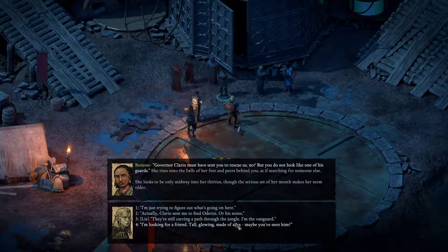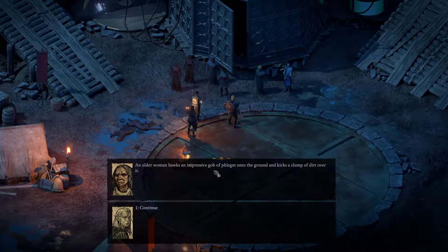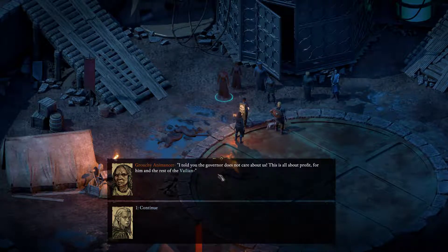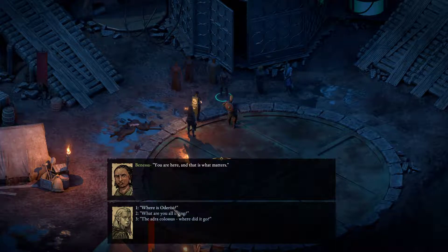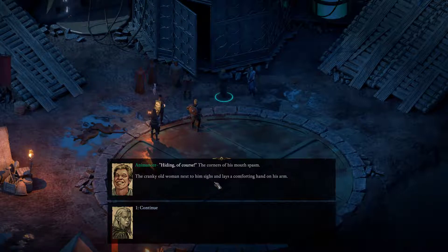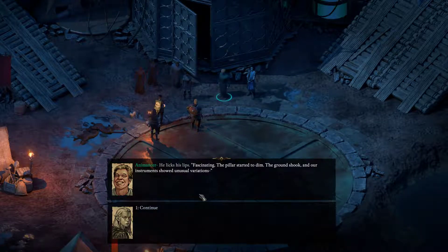A youngish man with bright eyes and a twitching smile claps his hands in joy as he steps out of the cage. The woman next to him remains sober. 'Governor Clario must have sent you to rescue us, no? But you do not look like one of his guards.' She rises onto the balls of her feet and peers behind you as if searching for someone else. She looks to be only midway in her 30s, though the serious set of her mouth makes her seem older. 'Actually, Clario sent me to find Odell Risi or his notes.' The pillar started to dim, the ground shook, and our instruments showed unusual variations.